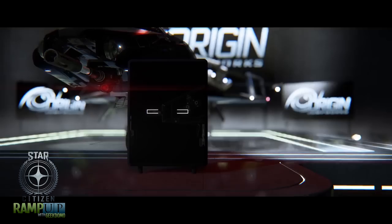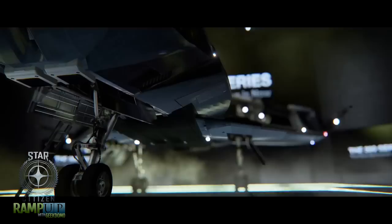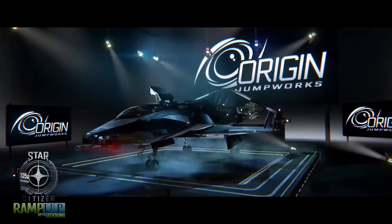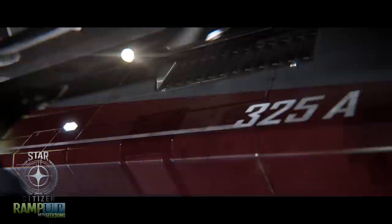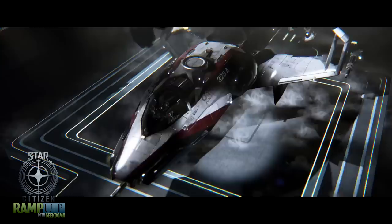Next up is the 325A, the fighter version of the 300 series. Length 24 meters, max crew one, mass 20,000 kg, focus interdiction. Upgrade capacity six, cargo capacity eight tons. Engines: YTEC LF-2 Durability Plus. Main thrusters: Hammer Propulsion HE 5.3 TR-3. Maneuvering thrusters 12 by TR-1. Shield: Gorgon Defender Force Wall. Hard points: two class one outer wings ANR OmniSky 6 laser cannons, one class one nose Klaus and Werner Max Driver cannon, and two class three inner wings Talon Stalker IR twin missiles.